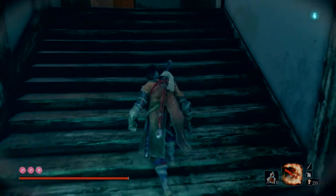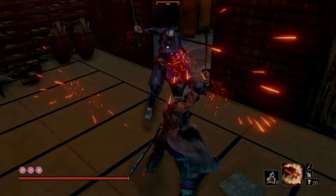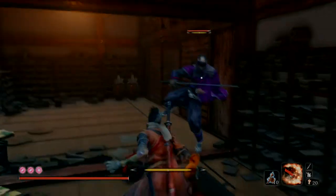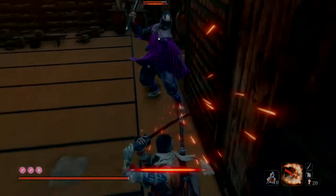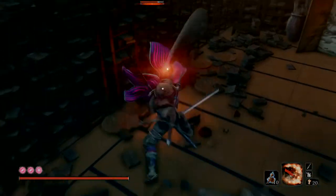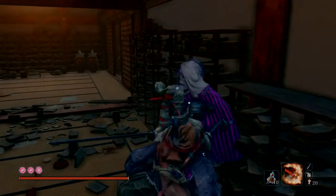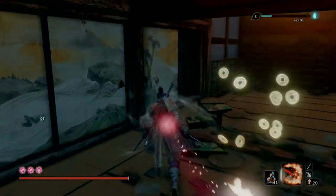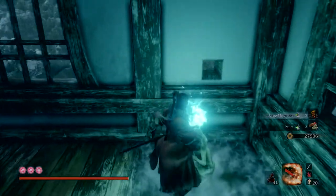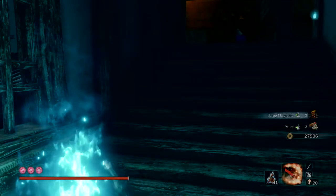This method involves you being stealthy — going up to this guy here. This method starts from the upper tower Anti-Chamber Idol. Stealth killing the one shinobi there gets you 2,104 skill points. Destroy that wall, and once you've destroyed it you can rest at the idol. Every single time you kill him here, you'll get 2,000 skill points.